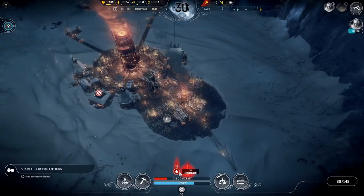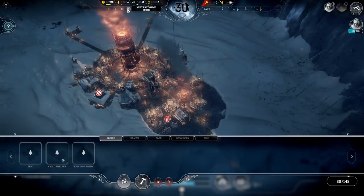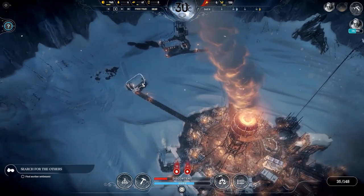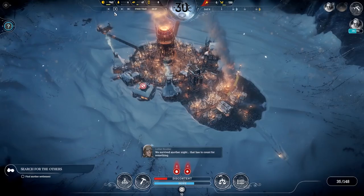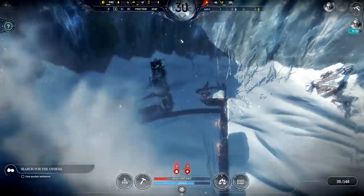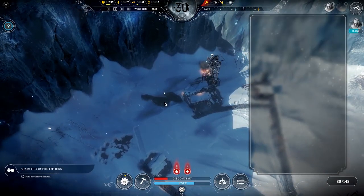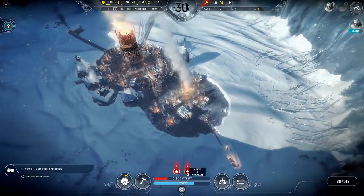I don't know whether coal mines run out - couldn't tell you. Raw food for about three hours apparently - that's going to get sorted soon. 10 hours until our scouts find the settlement. Steel is 61. That's not going to work - oh wait, yes it does look like it can run out. There's 10,000 coal in there though, so hopefully we'll be okay.